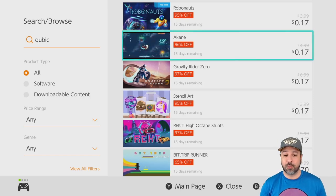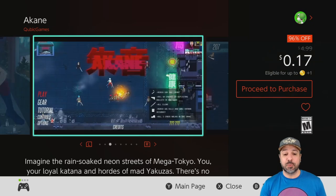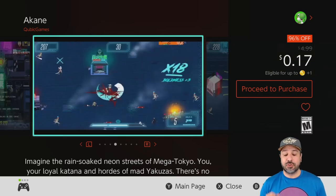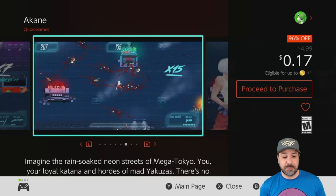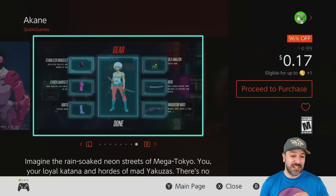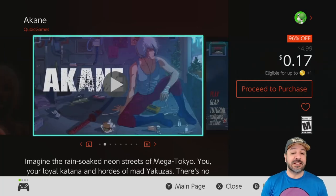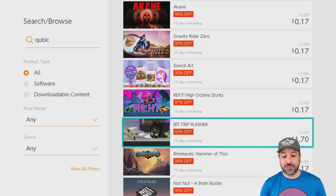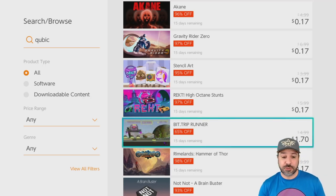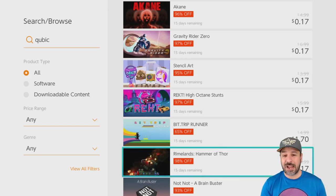Going further down the list, the next one worth looking at is Akane — a game I've been wanting to try for quite a while. I picked it up at 17 cents and it looks like an awesome action game. At this price there's really no reason not to grab it, even if it turns out to be a seven out of ten. I've also heard good things about Bit Trip Runner at $1.70 — if you like auto-running obstacle games, it's one to definitely look at, though it's not really my cup of tea.